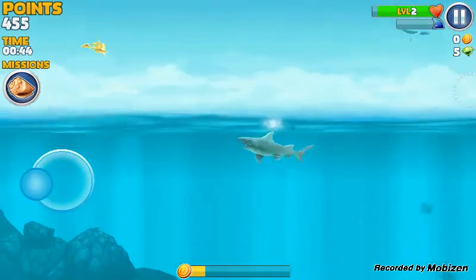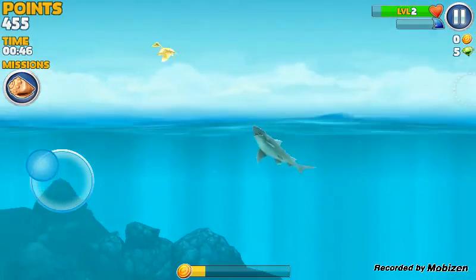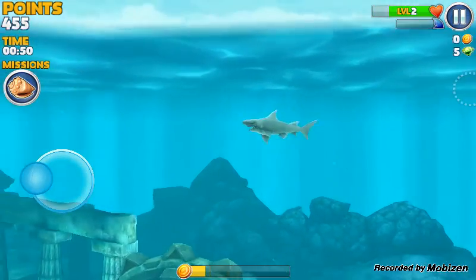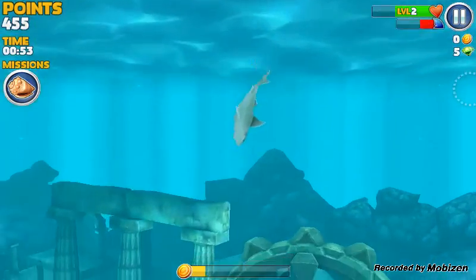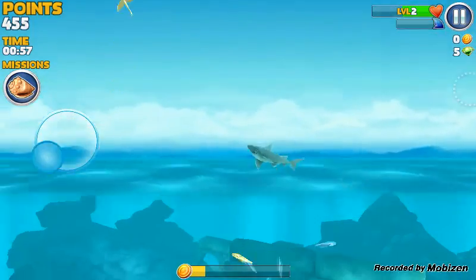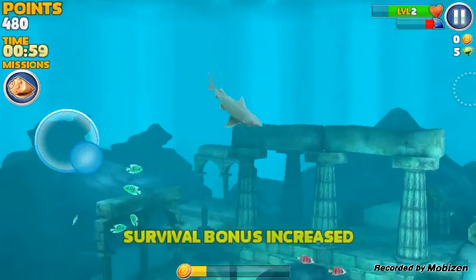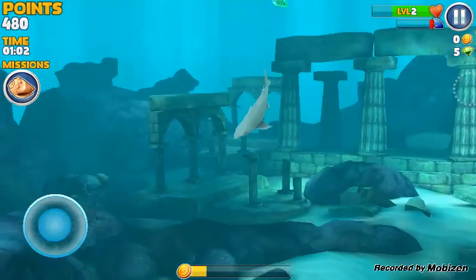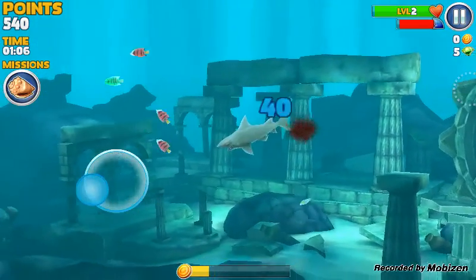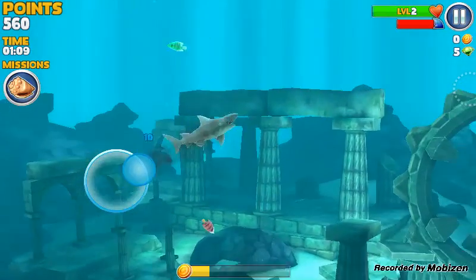I'm gonna get that seagull — level up! Come on, I can't jump that high. I'm gonna get you. I think I have to go down to speed up or boost. It's level two. I need to hurry up and start eating. Oh damn, blood came out too — that's kind of cool. I like that graphic of it. That blood is coming out — damn, that's pretty cool.